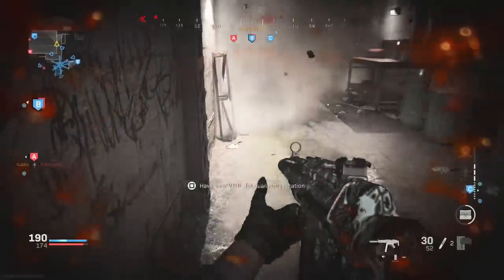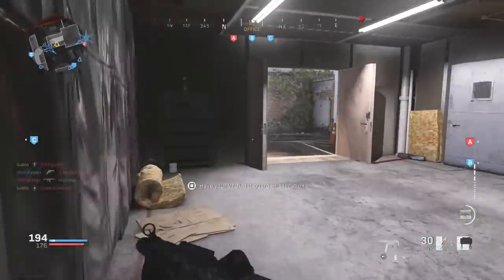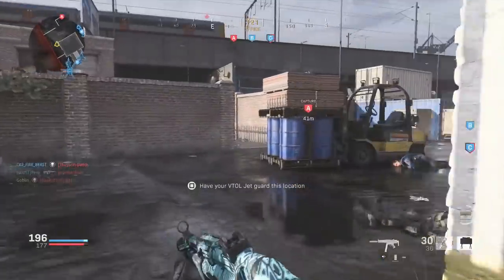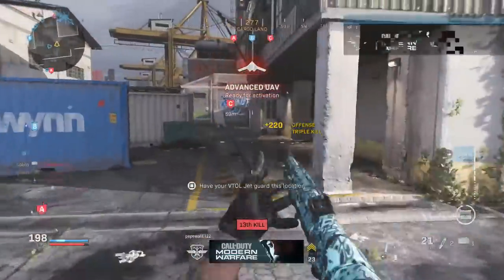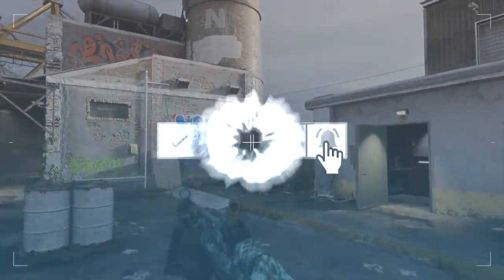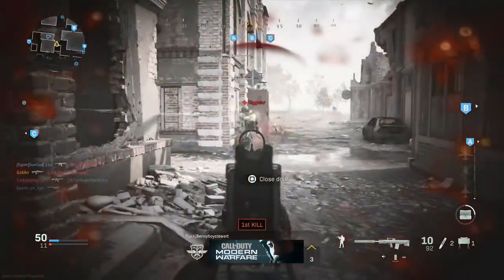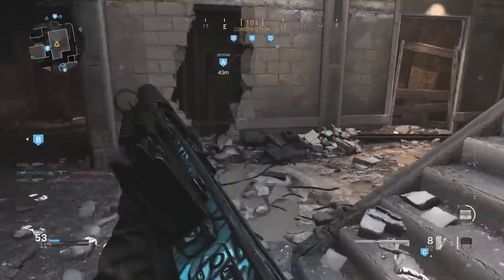Moving to Perk 2: Restock is absolutely super powerful in this game. Every 30 seconds you're restocking — getting back your Stim Shot, claymores, bouncing Betties, grenades, whatever you're rocking. It's really overpowered because it pairs perfectly with the map design, which has so many great claymore spots where enemies can't find them. You're getting free kills constantly. Once they rework claymores I'm not sure how strong Restock will be, but right now it's extremely strong.